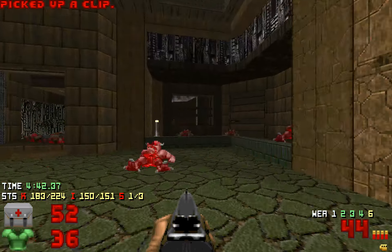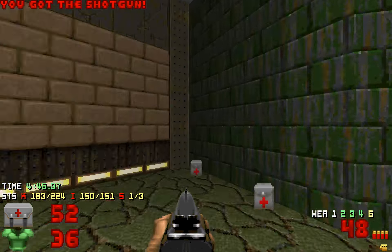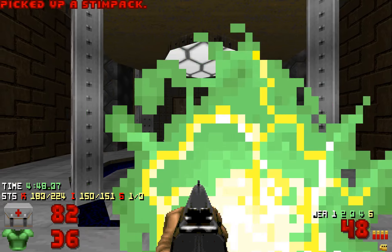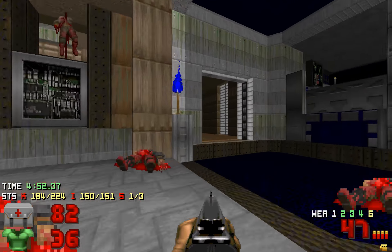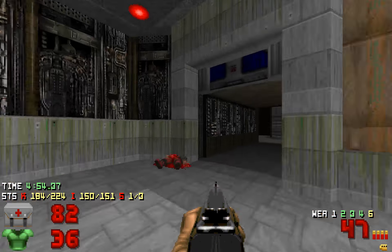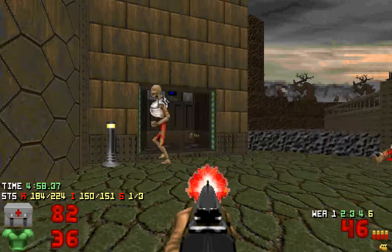By the way, sometimes there will be a monster teleport up there, so you need to take this teleporter and kill him. It kind of kills your pace or whatever, so I think it's a map design flaw. Where did you come from?